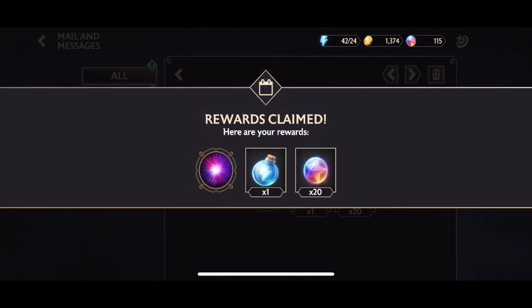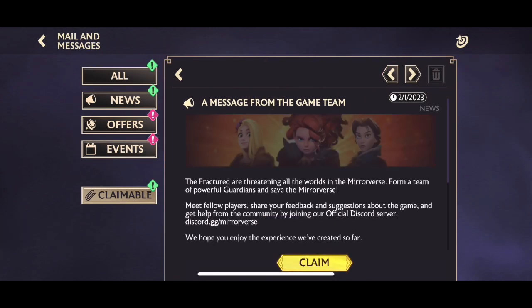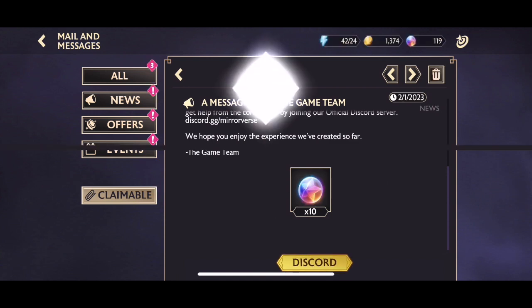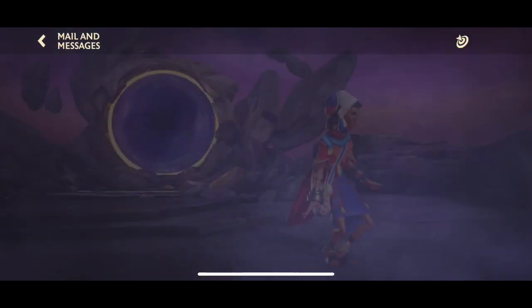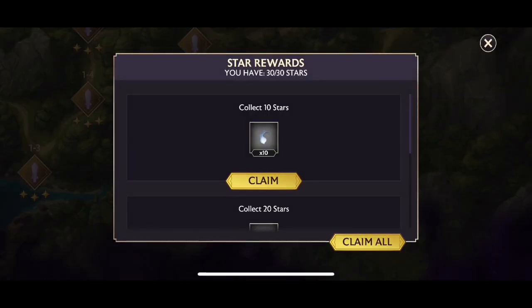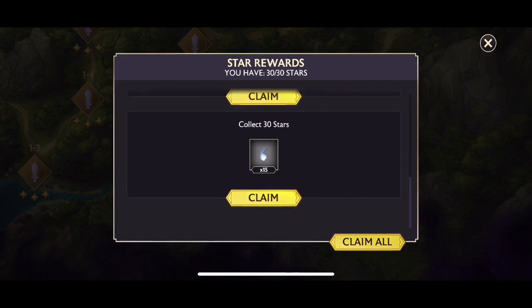Moving on, we get some free items in the mail — make sure you check that. We're getting all these orbs, and they'll add up. You don't really want to spend your orbs; you want to save them for future stuff in the game. We're also getting star rewards from completing Chapter 1 — minor motes, the universal ones — and we're using them on our guardians.